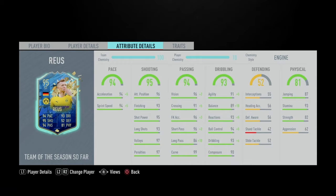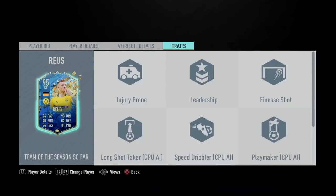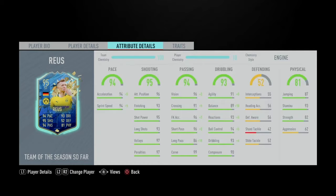Those are probably the most important passing stats and they're all very high, so that's a plus. Curve at 99 will help a lot, especially because of his finesse shot trait. Agility at 96 and balance at 99 — he'll feel really silky on the ball. Agility and balance are really important in this game, so it's good that they're high. Reactions at 98, he should react very quickly. With 99 ball control, 99 dribbling, and 90 composure, he should feel really good — composed and silky on the ball.